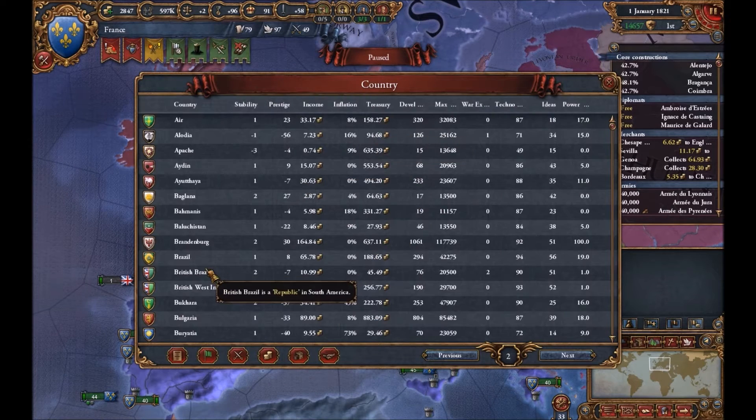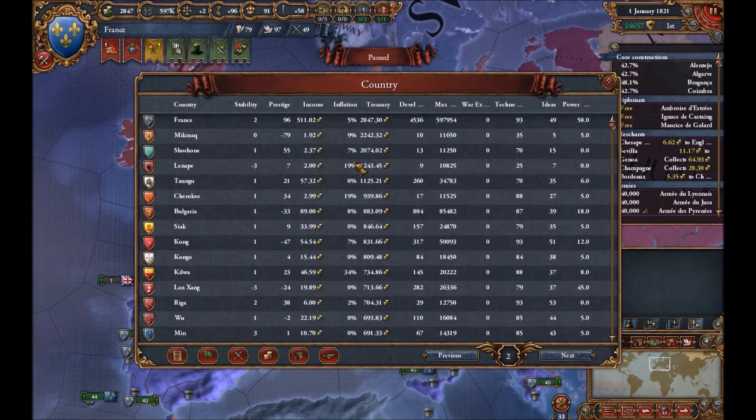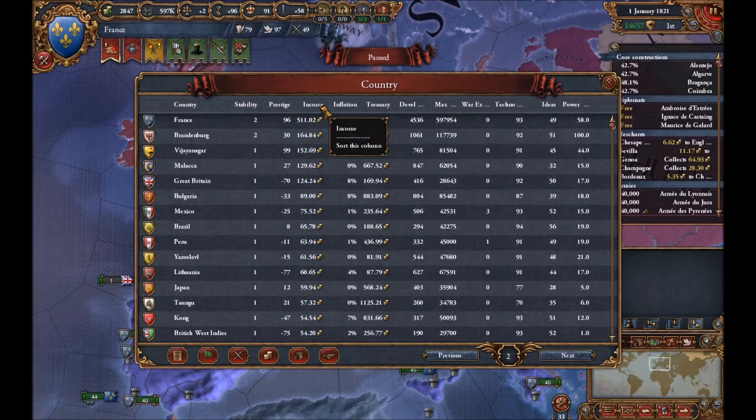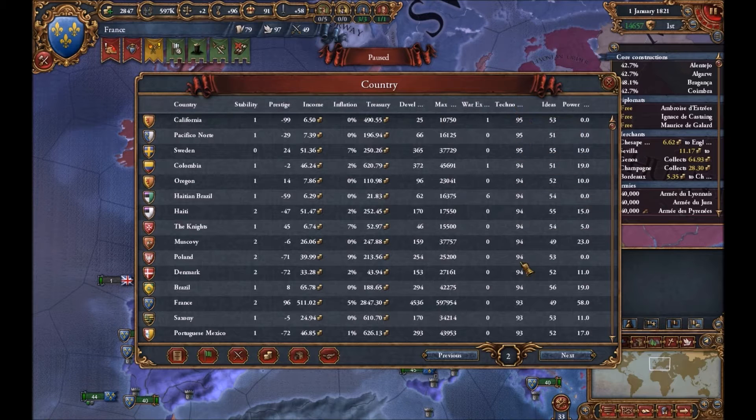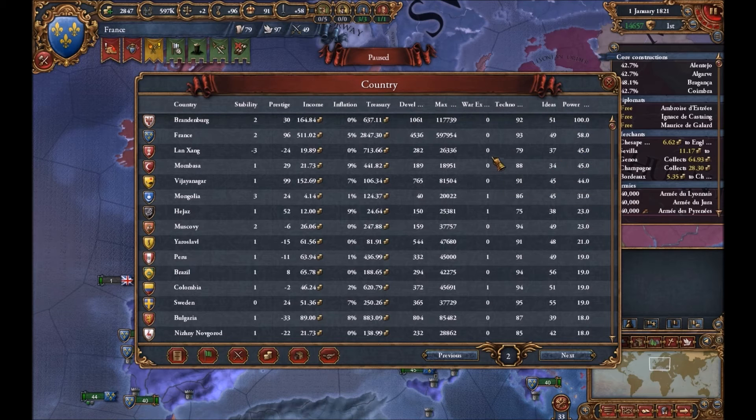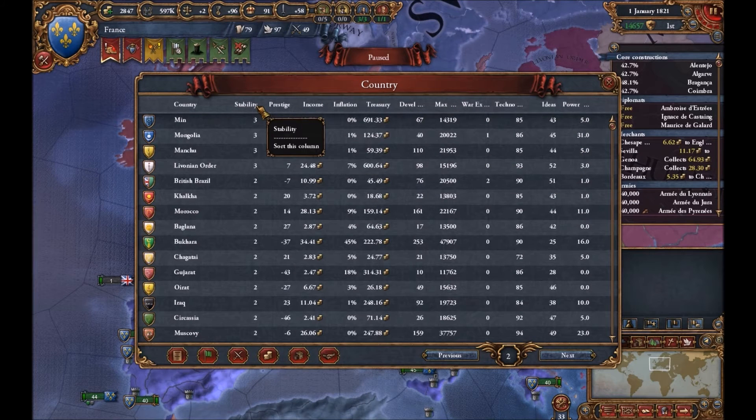So as for countries, our treasury — we have the most money in our treasury. We have the highest income with 511 ducats. Maximum manpower, of course. I don't think I finished the tech, so I got 93, which is pretty good. Power projection, we got 58 — that's pretty nice. I'm trying to pay more attention to power projection.